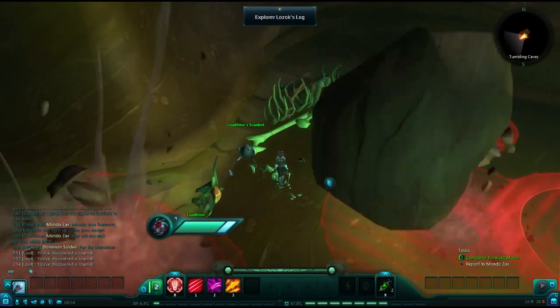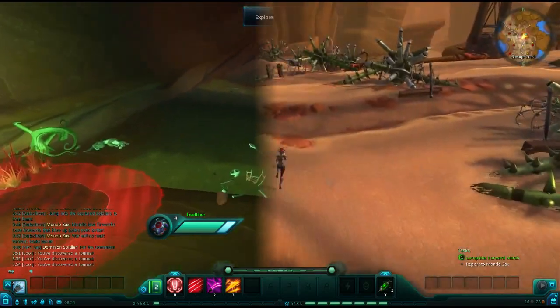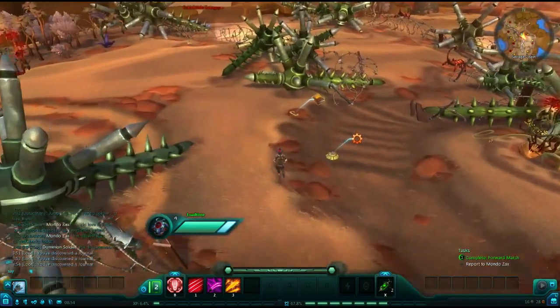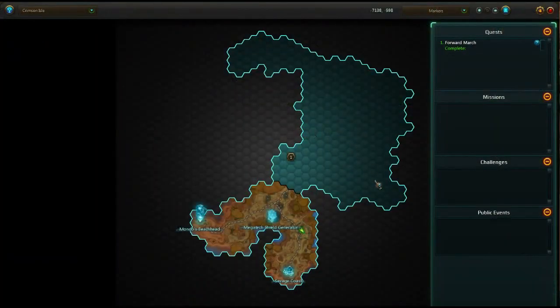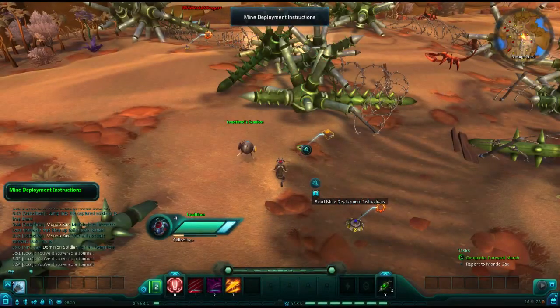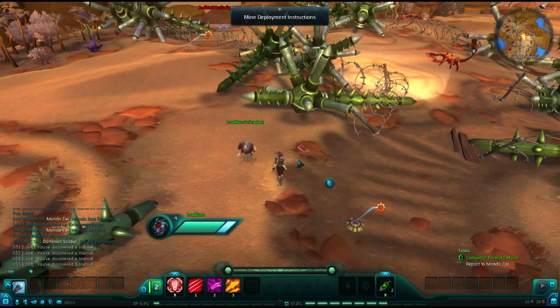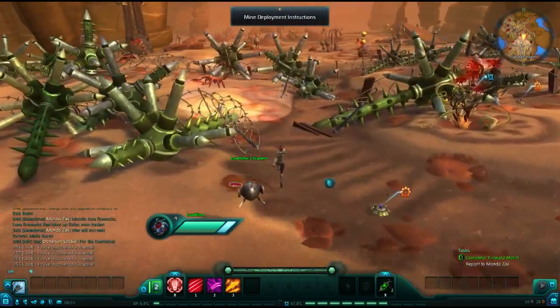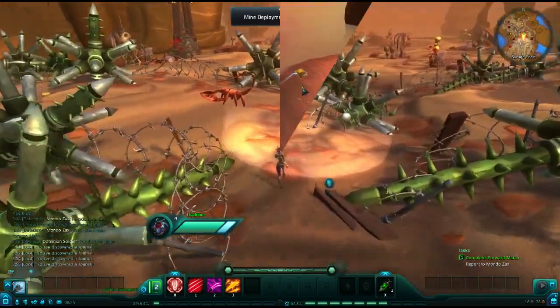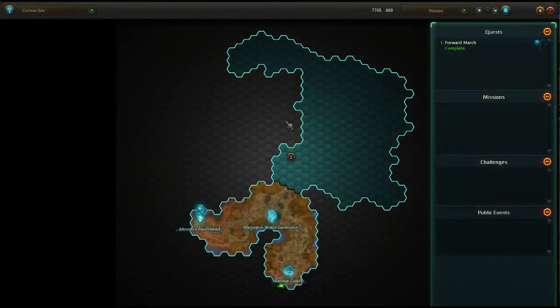Once you have this, leave the cave and head south into the minefield. Here you will find your fourth journal, which is labeled Mine Deployment Instructions. Finally, if you head to the very far south of the Drakken side of the Savage Coast, you will find a fifth journal entry: Warbringer's Orders.